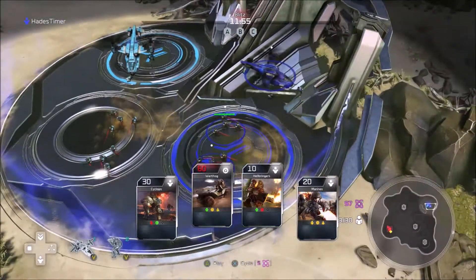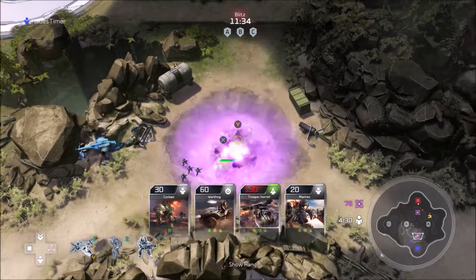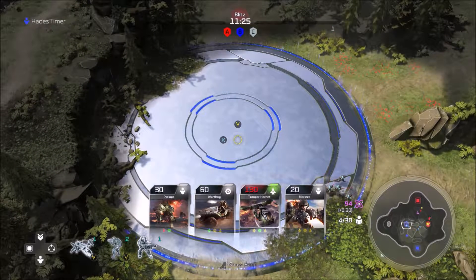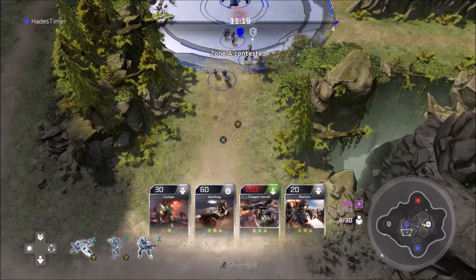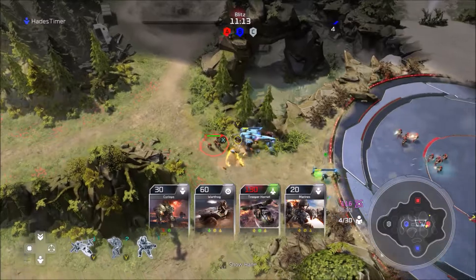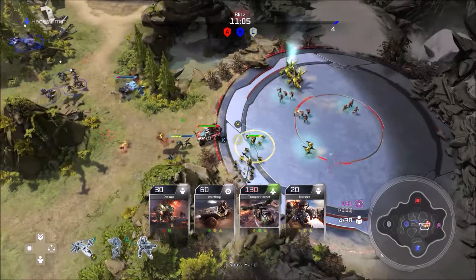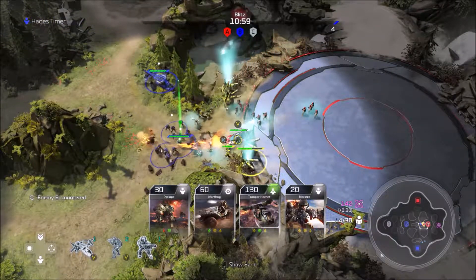You start out with some energy. I wanted to pick up more units but this card selection wheel is incredibly bad — it's not a good implementation. The lighter blue unit is my teammate and we can work together to capture zones and fight enemies, though we don't have control over each other's units, which makes sense.